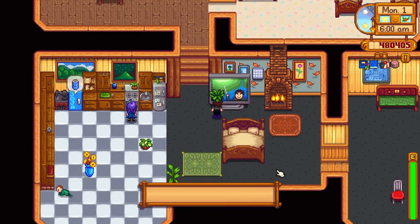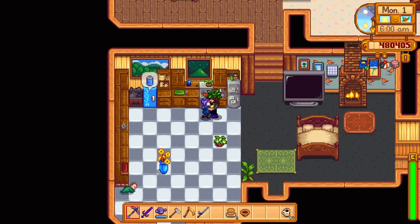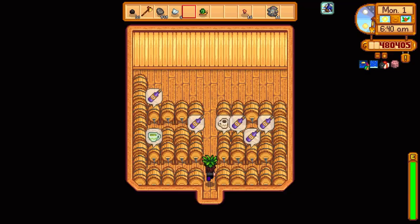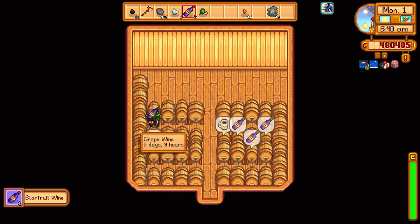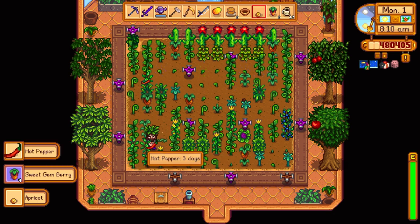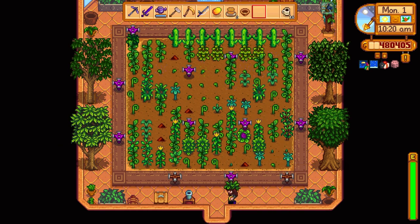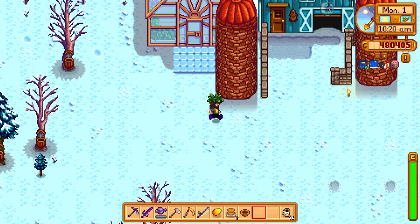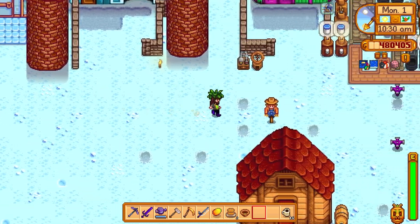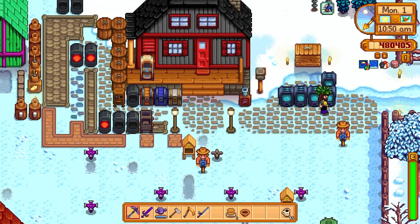It's winter time — that means there ain't going to be nothing good to do. Brr, it's cold. I guess winter has arrived. It looks like some of our wines were done — five more bottles. Tons of sweet gem berries in the greenhouse. I planted up some more rare seeds, but we need to get some more ancient fruits too, because we need to start putting those in the wine bottles. We've got a bunch of geodes — let's go ahead and head over to Clint's and get those opened up.